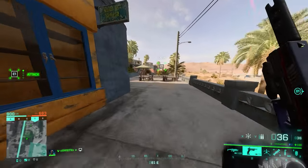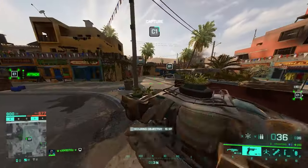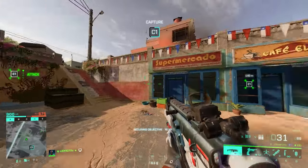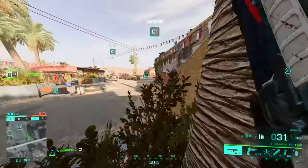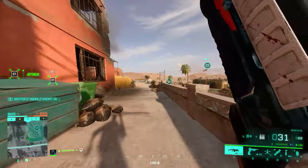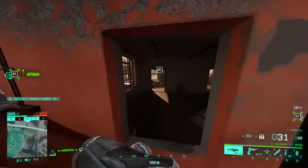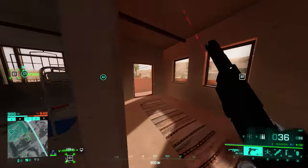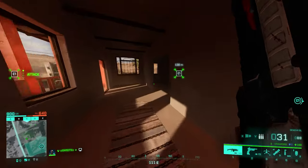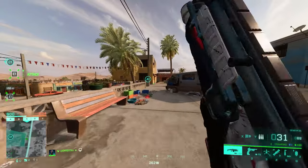Now let's look at C site. In my opinion, C is the most important site on the map, and I have good reasons for that. First, it's in the middle of the map — you can access D from here, B from here, and easily go to E. It's basically a route for other objectives. You should also know there are two main high-advantage buildings here that can really hurt you if you're playing down there. One is this building right here — the line of sight is crazy, you have eyes on almost the entire site.